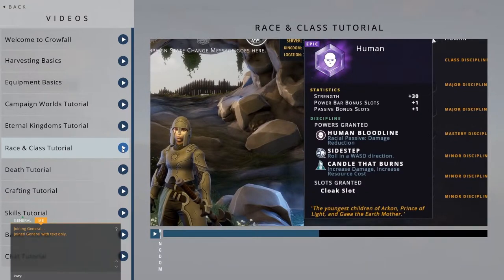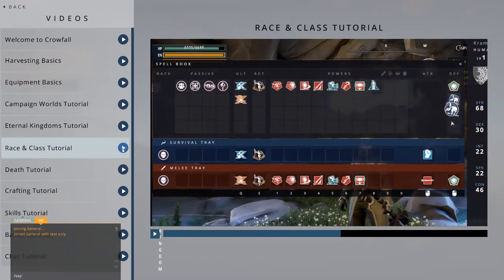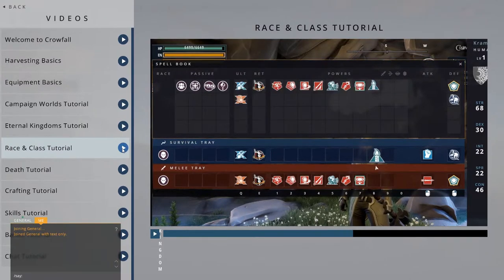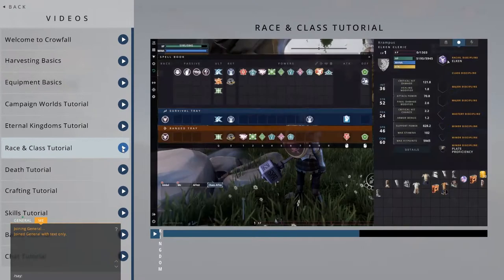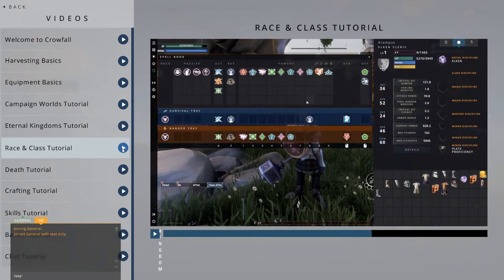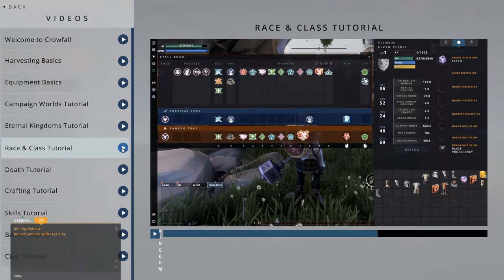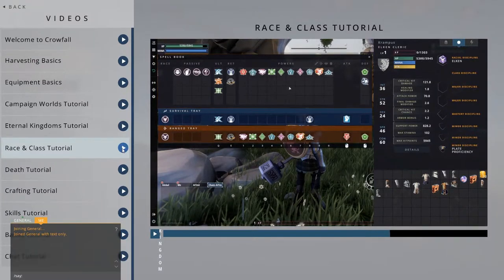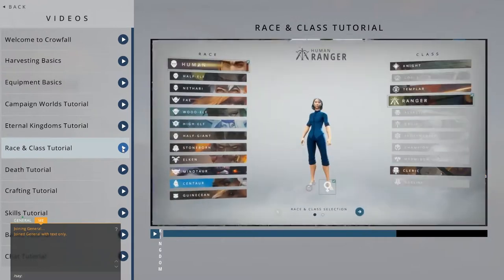They also have the human bloodline passive, which includes a damage reduction from all sources, a dodge called sidestep, and the power candle that burns. Classes work in a similar fashion, but instead of a unique rune stone, they each get their own set of powers. These powers can be slotted into the appropriate trays by pressing K. Each race can only pair with certain classes.